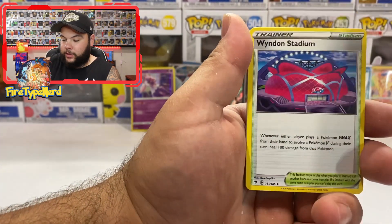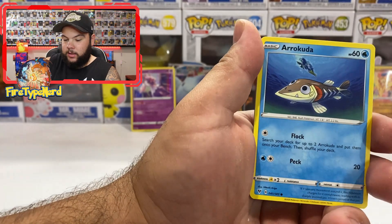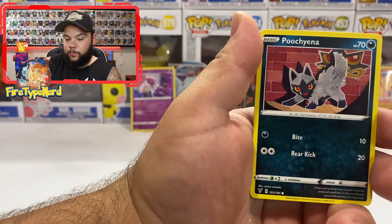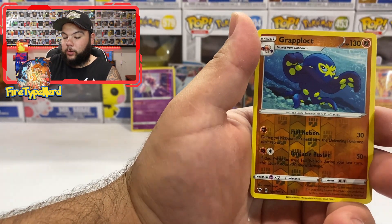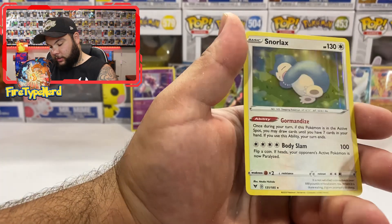Kakuna, Loudred, Wyndon Stadium, Cottonee, Arrokuda, Nincada, Pikipek, Poochyena, Grapploct Reverse Holo — and a Snorlax Holographic this time!